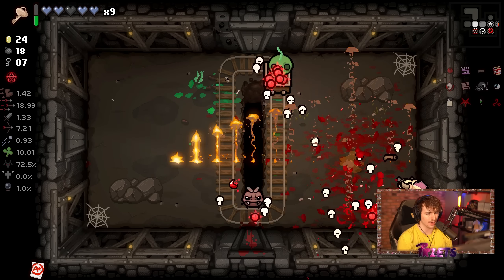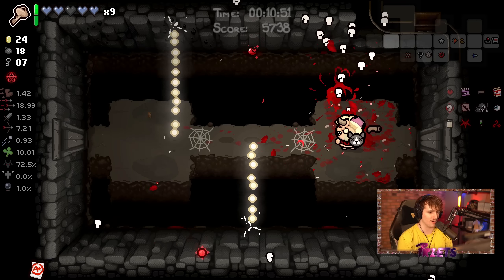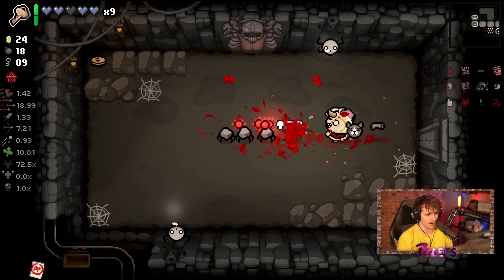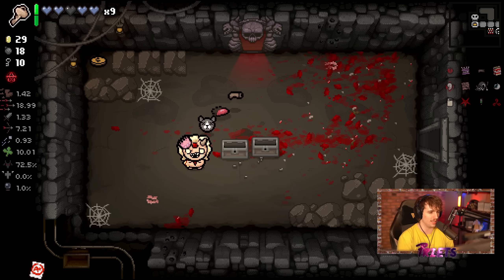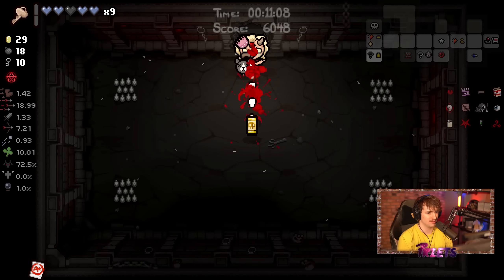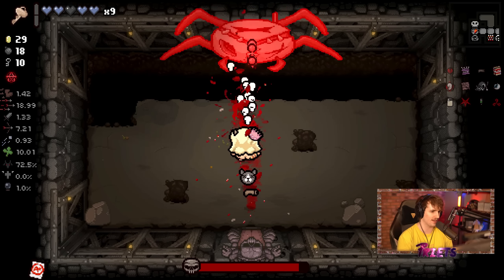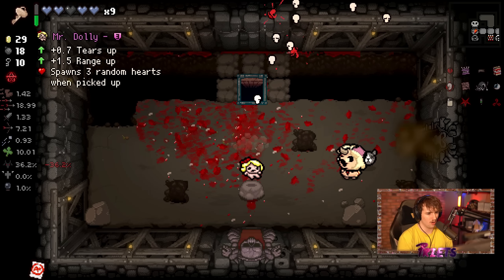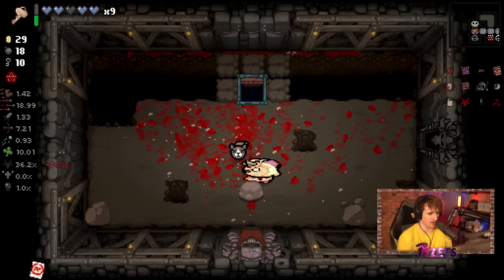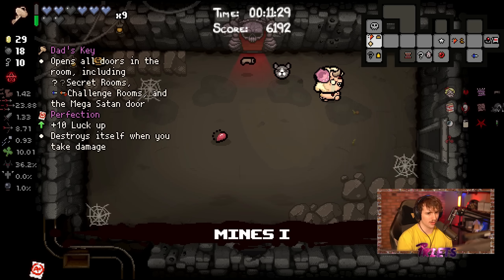Somebody was asking why yesterday I had 10 hearts and didn't sacrifice. The issue is: when you take full heart damage and only have 10 hearts, you can only get to the ninth sacrifice, which gives troll bombs. You want to make sure you can get to the 11th sacrifice to get soul hearts. Also, my run wasn't super OP so I didn't want to go to low health — on certain runs I just don't want low health.